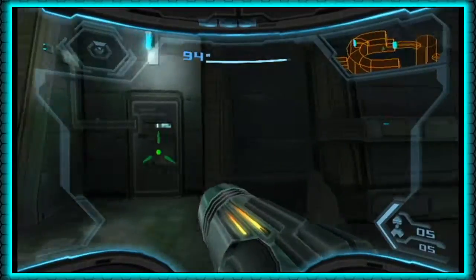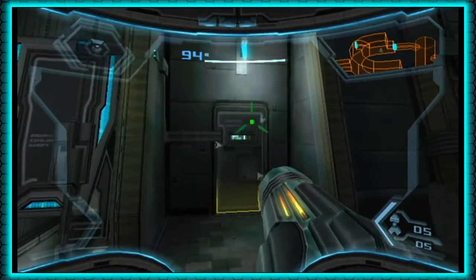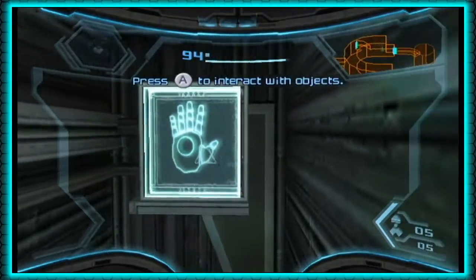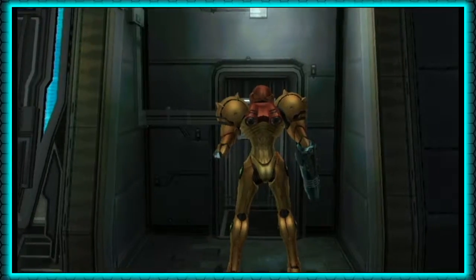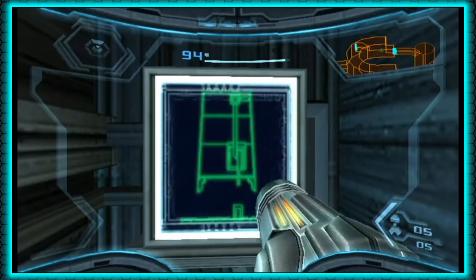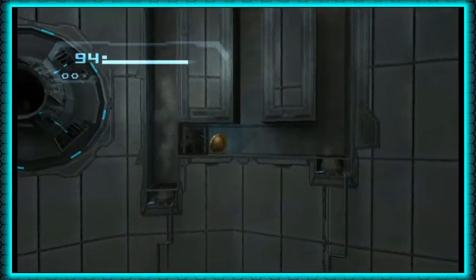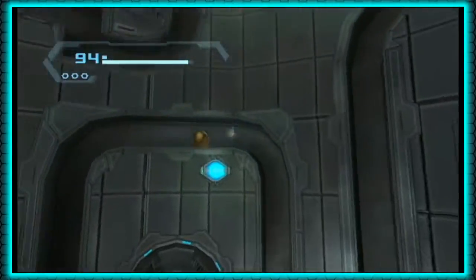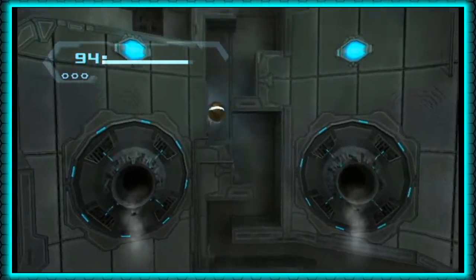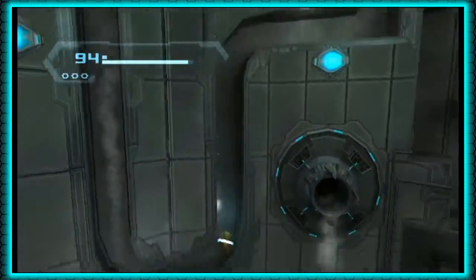With those arrow mines out of the way, any kind of object that you find that shimmers gold like that, you can actually pull with the grapple lasso — and we'll see there's a hand panel behind it. Hidden passage for the morph ball, and these gusts of air will just carry you through. Don't worry, they won't actually hurt you. We do have something coming up that can hurt you — not too much of a threat.